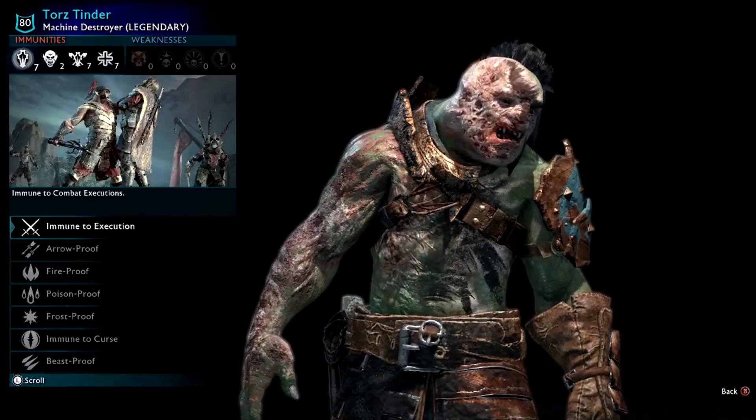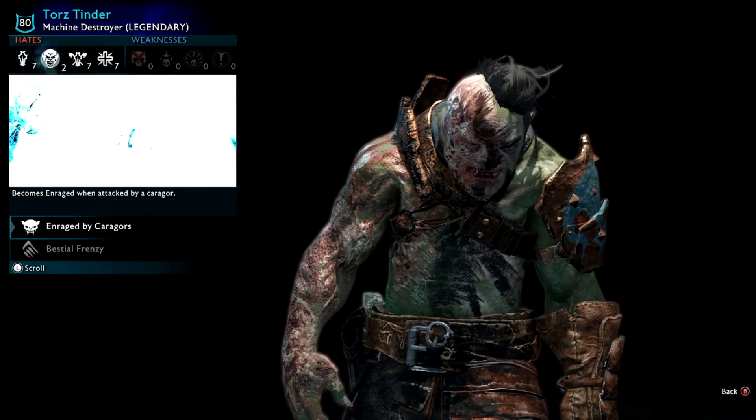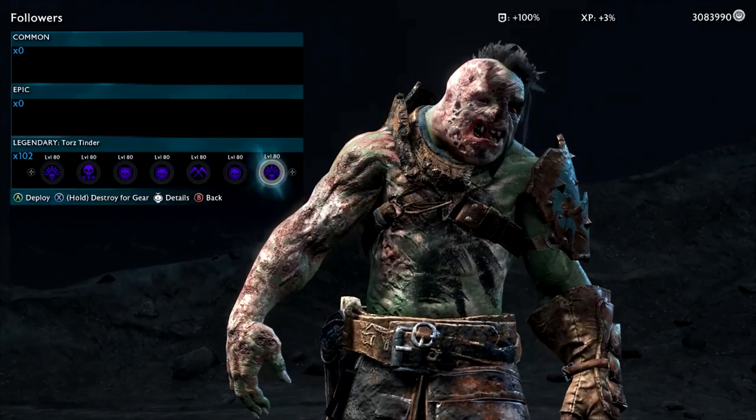Towards Tinder — this is the orc you get from the Altariel Elf Lady campaign, but this is a hacked version. He's got Triple Strike, Sappers, No Chance, Final Blast, Machine Hook — some cool things. I've never actually used this guy in battle so he might be terrible. Hacked Ologs look cool, but they're actually pretty rubbish against defenders.